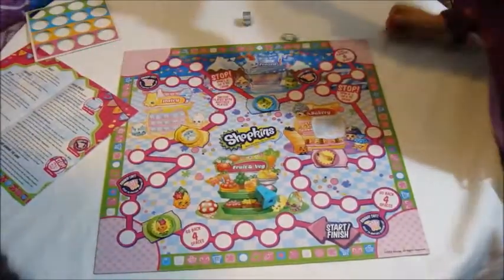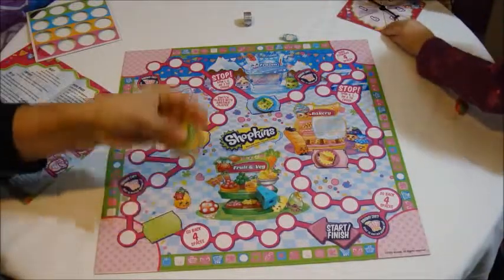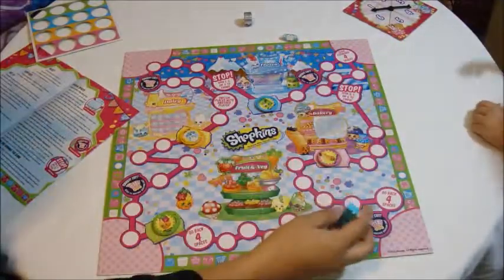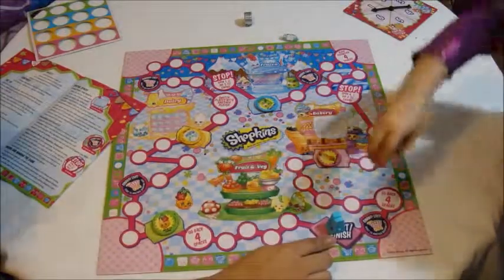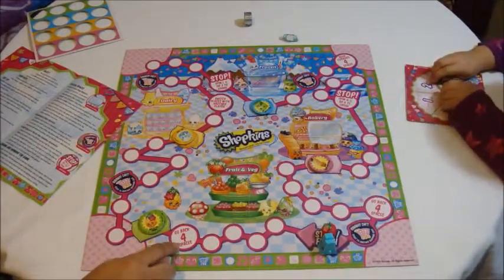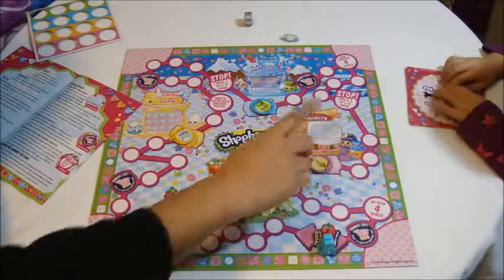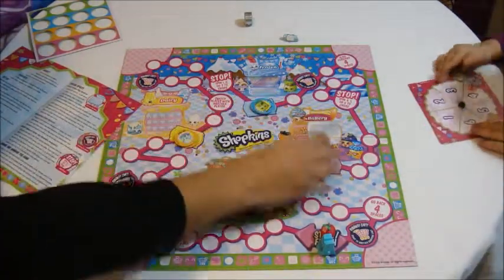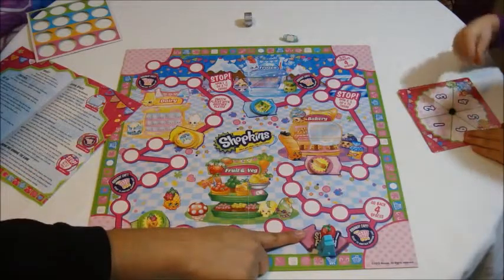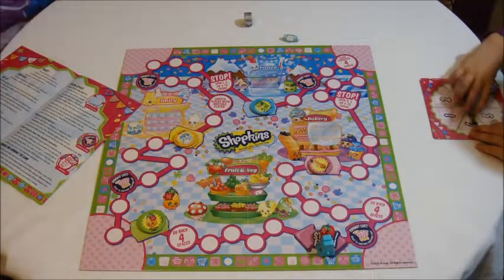Okay guys, we're back. We set up everything. This is how the game board looks. I explained all the rules to Delilah. It comes with a spinner and it comes with these tokens. I chose to be blue cheese and Lila chose Apple Blossom. We're going to both start right here and spin the spinner. The objective of the game is to go around the whole board and collect one token from each of the different store sections — the fruit, the dairy, the frozen, the bakery. We need to collect four of those things and make it back to the start-finish to win. But there are traps and tricks that make it harder. Let's get started.